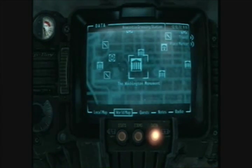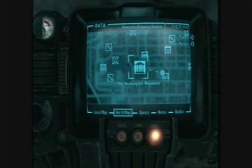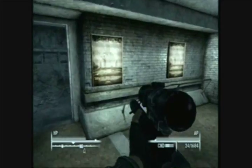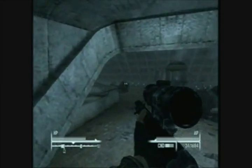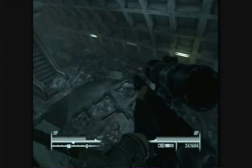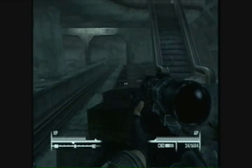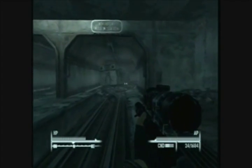If you want to set a waypoint for the Washington Monument, which is in the very center of the Capital Wasteland — the mall — just head straight down the tunnel here and take a slight left. You want to head northeast for a second and then north down the tunnel here to the museum station.